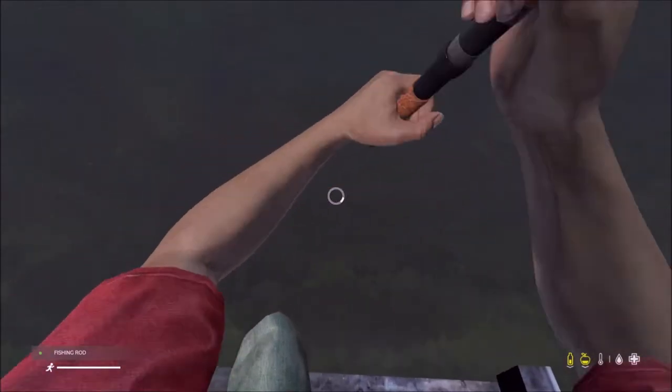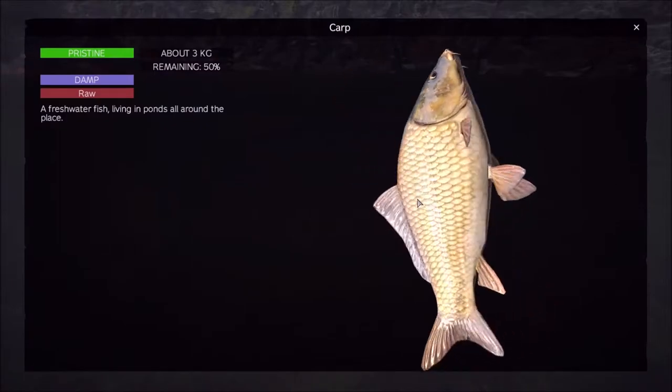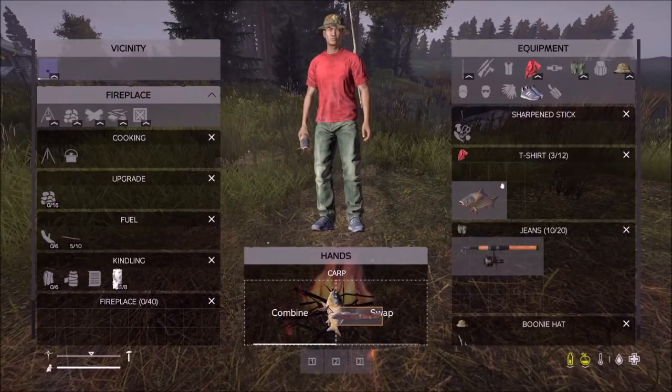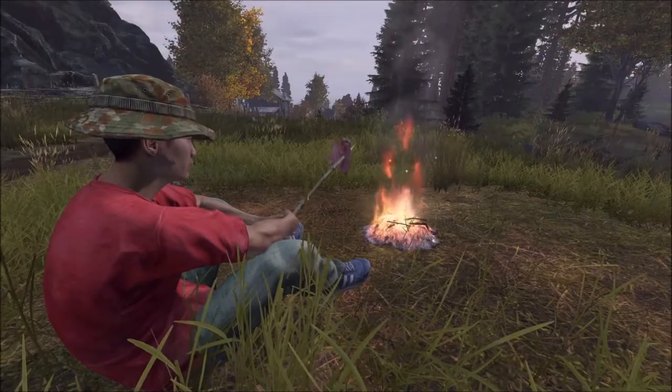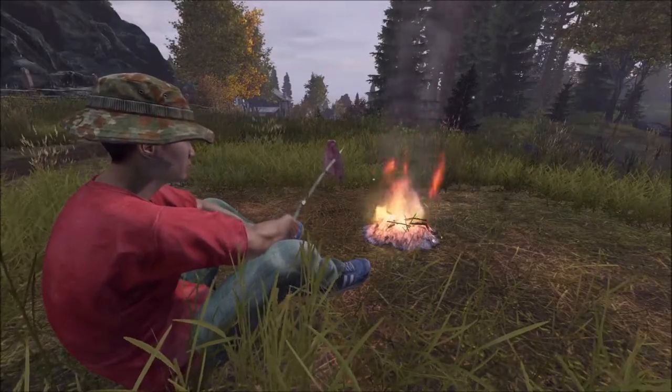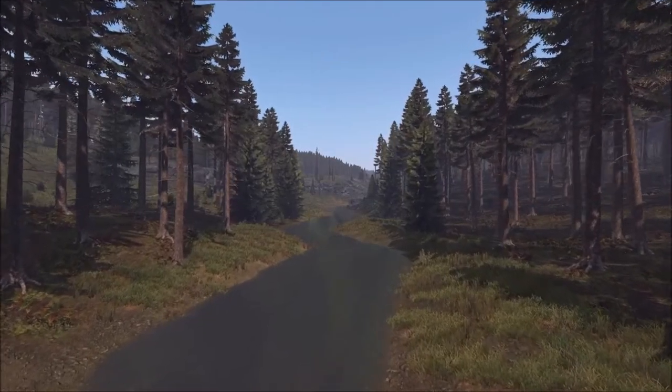Once you have collected your bait, combine it with the hook and attach it to your fishing rod. Looking at the water, you will have the option to fish. Your character will tug on the line for a second and you will receive a fish. Once you have caught the fish, you want to cut it up with a knife in order to get the meat. Wash your hands afterwards to get rid of the blood.